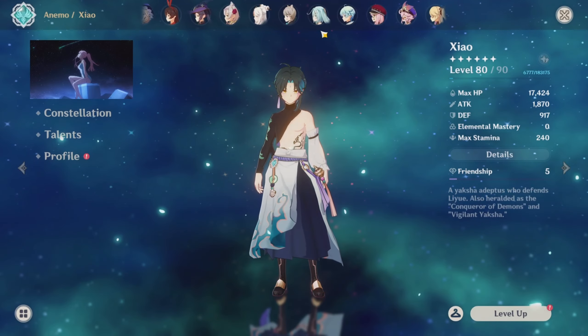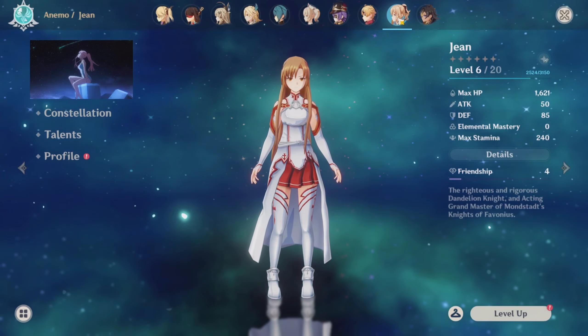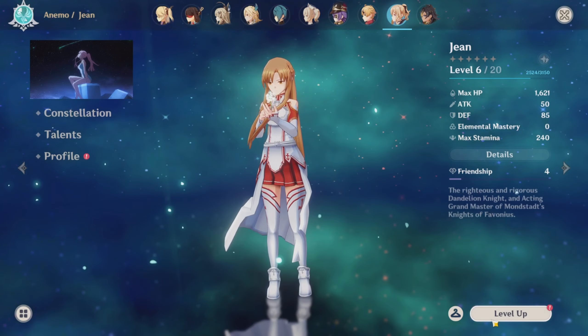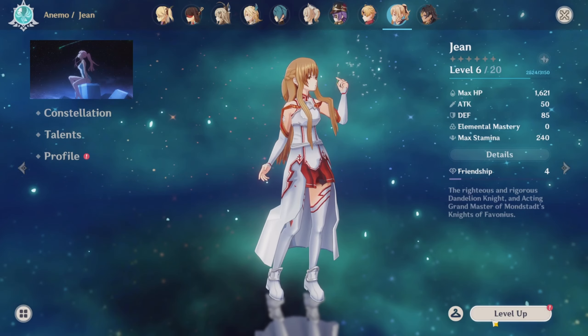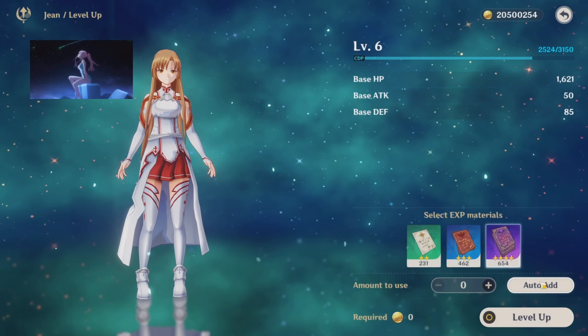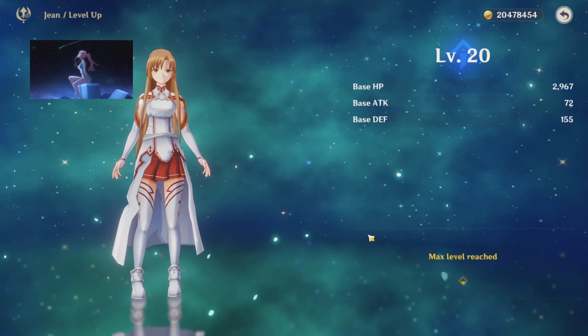I think she still is too. Yeah, as you can already see all my other characters are leveled, so we're going to go for Jean next. As you can see she also has the Asuna skin on. If you do not know, it is from an anime — if you haven't seen it, check it out. The first season is pretty good; a lot of people hate the other seasons but I like the entire anime. Anyways, we're going to start with the level and get her to level 20 first.